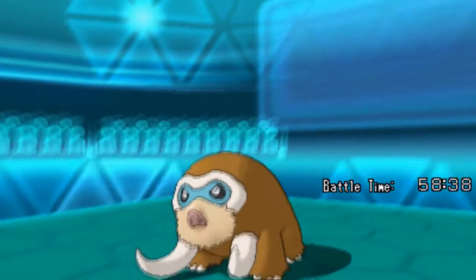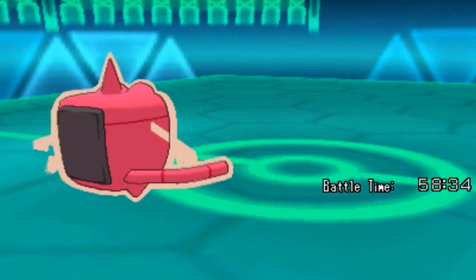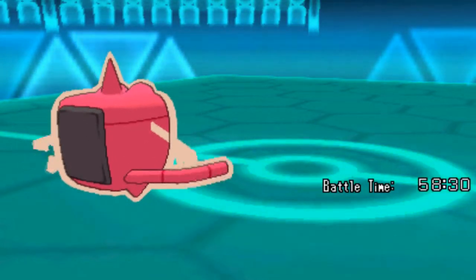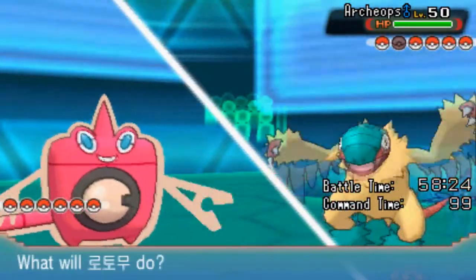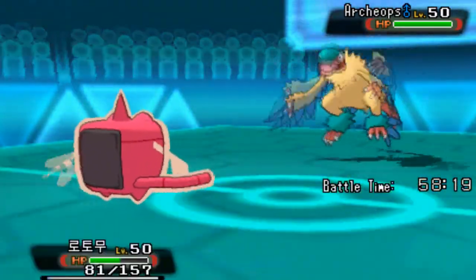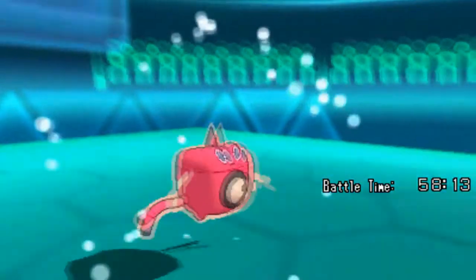The next Pokémon he sends out — I'm just gonna go for a Rest to recover my HP. He goes to Archeops, so I am gonna go for Rest because I don't think there's anything Archeops can do to me. He goes for Head Smash — oh god, okay, that killed me. Alright, that's fine.